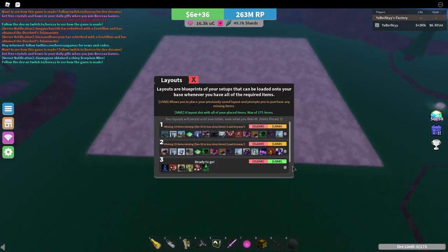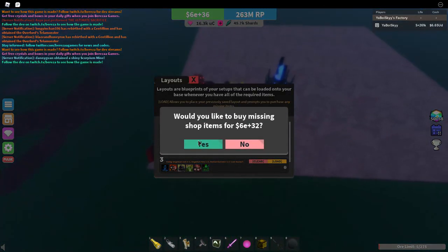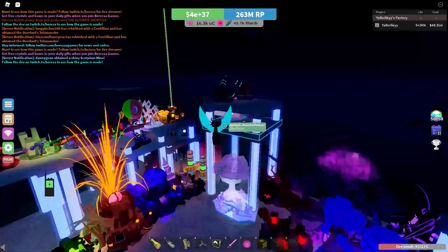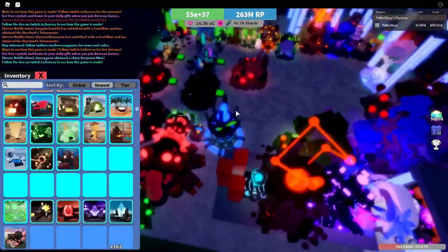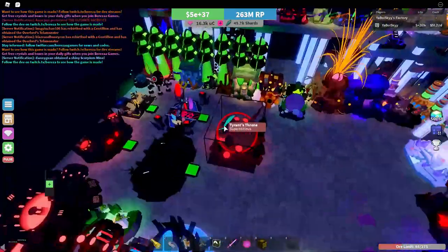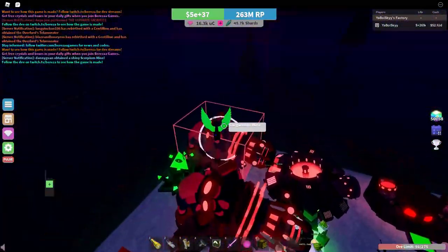Another quick small tip for optimization is making a money layout that you can load, and then having it placed so that you can load your main setup without having to move anything. It's a minimal time save, but if you have a money layout, you're going to be increasing the speed that you can load setups. You won't have to worry about placing anything down manually or withdrawing everything, and it can save a good few seconds every single time you rebirth, which adds up over time.